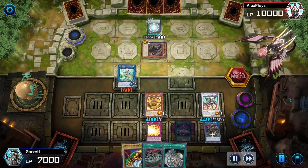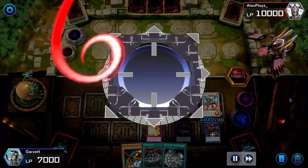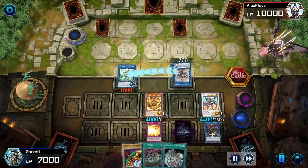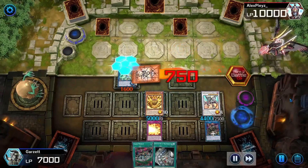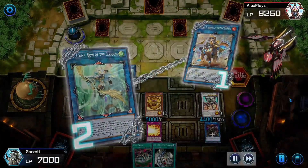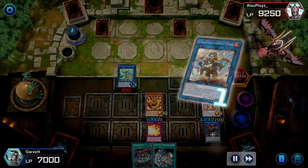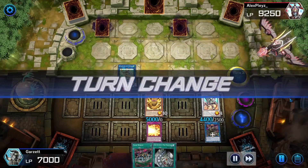Luckily for him, he has another extender in hand, which lets him special summon the Nerva from his grave, and he's going to go ahead and summon into Bearbrum. He's going to set two before the battle phase like a good dueling player does, and I'm going to flip up my Forbidden Droplet — cutting his attack points in half and keeping my Appaloosa on the field. He's going to activate Bearbrum in the graveyard, and I'll negate that with the quickest of ease. I don't want him getting Trap with a Bolt on the field — I don't want to get banished or deal with that 3,000 attack point beater.